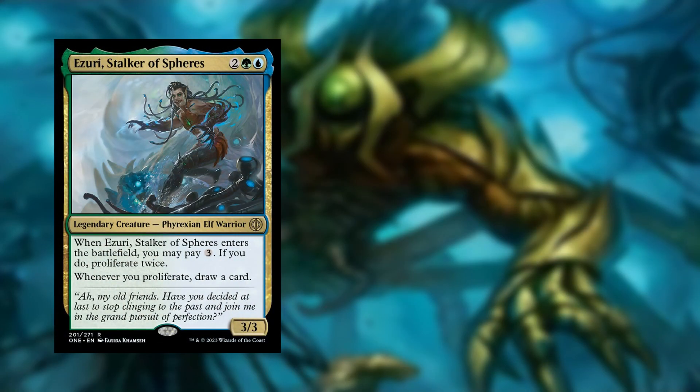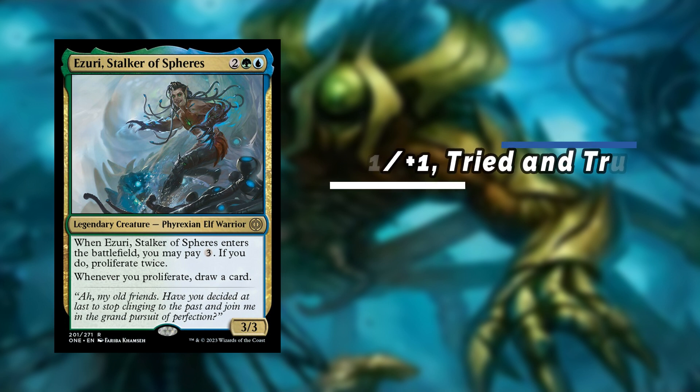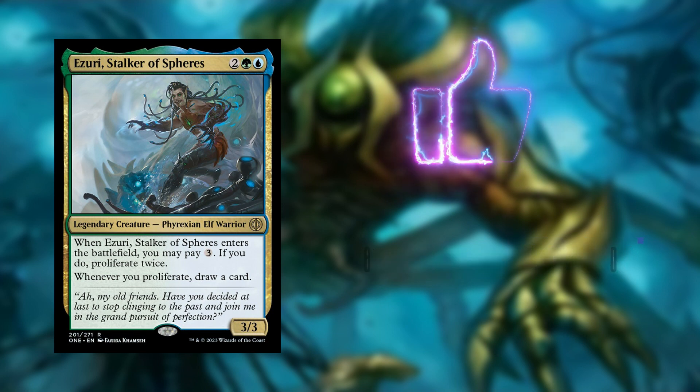Azuri has a pretty impressive ability and I also love when card draw is stapled onto a commander. Now with a proliferate strategy you can take it many different ways as there are many different types of counters in Magic's history, but we are going to go with the tried and true plus 1 plus 1 counters. So we are running lots of green and blue cards that allow us to proliferate, meaning we'll get tons of card draw off of Azuri, and then we are going to be pumping up our team's plus 1 plus 1 counters as we proliferate. This means eventually we'll have a humongous army we can use to just run over our opponents and take the win.